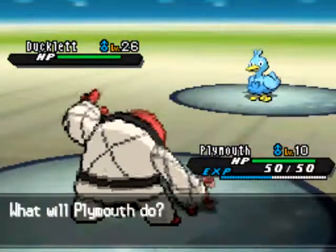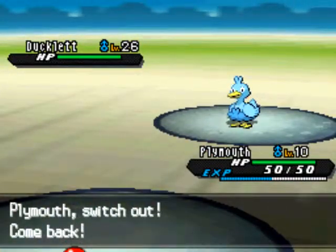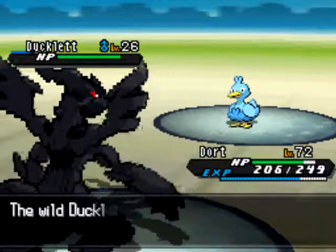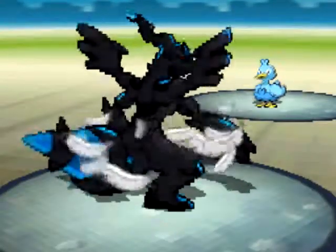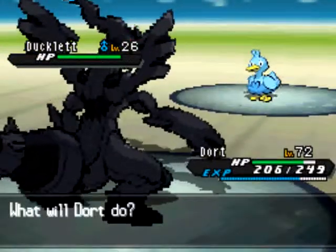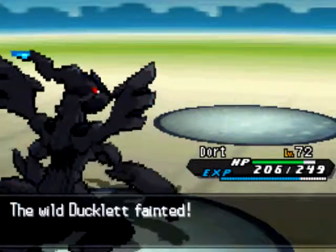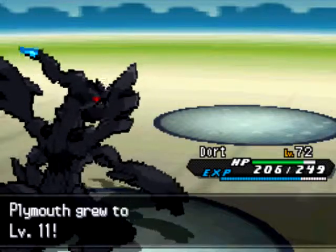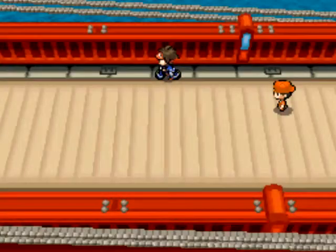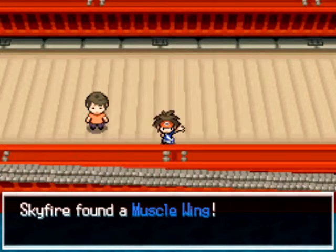I pick up a Pretty Wing again — I hate those Pretty Wings. There is Ducklett number three. Once I defeat this one it will be 30 EVs. This Ducklett goes for Feather Dance and puts my attack down to minus two — not like that is really going to matter. I could use Fusion Bolt to make it super effective, but I would rather keep to one move so I know how many PP I have used, to make sure I am tracking the 150 EVs correctly.